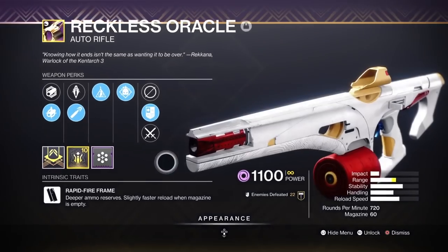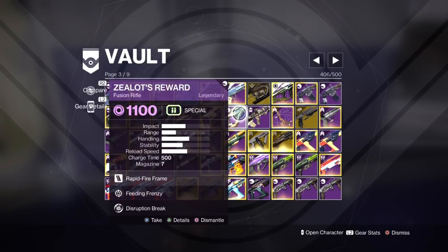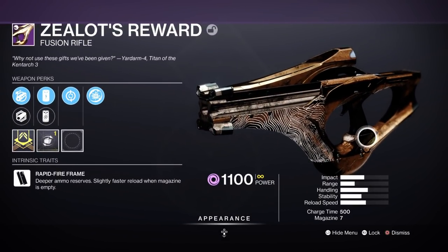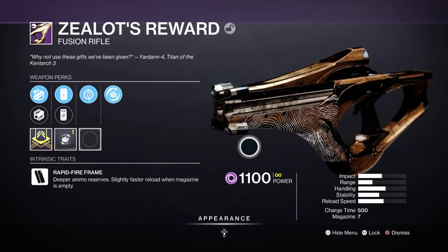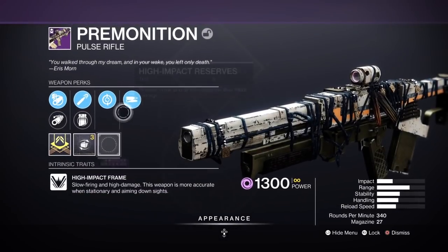We have an auto rifle here — again Rapid Fire Frame, I've told you already, they're not going to cut it in GMs. This Fusion Rifle here is one of the worst in the game, it's from Garden of Salvation. Look at the range stat — it's a short range Rapid Fire Frame Fusion. It just doesn't do the damage you want from a Fusion. This is a high impact pulse — I've told you how good high impact pulses are, they have high caliber rounds built within them. They're amazing. High Impact Reserves — this pulse could be decent if I ever need a Void Pulse.